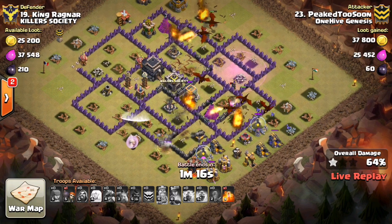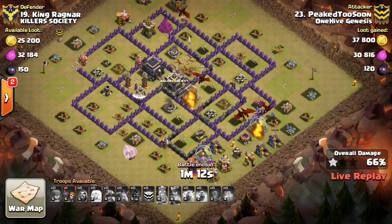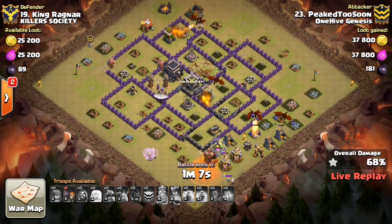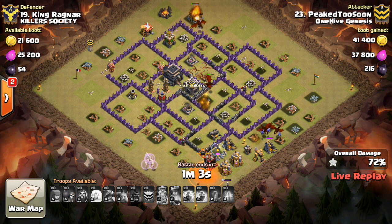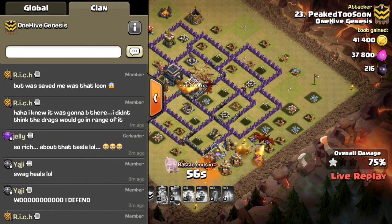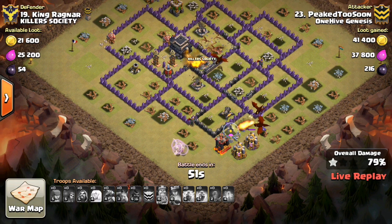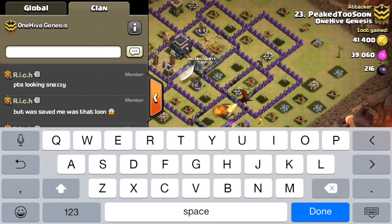And the queen is about to go down — she goes down to the skelly traps. Two point defense took her down. So unfortunately those healers are just going to sit there now. Drops the poison on a few skellies. But the dragons are spread pretty thin, and I think they're not going to get the job done right here. Just too much HP in that area, and all that trash at the bottom. Had those few dragons funneled in correctly, maybe would have had it. But this one's not going to be a three star — good try to PeakedTooSoon. The plan was solid, I think just the dragons were a little bit off.